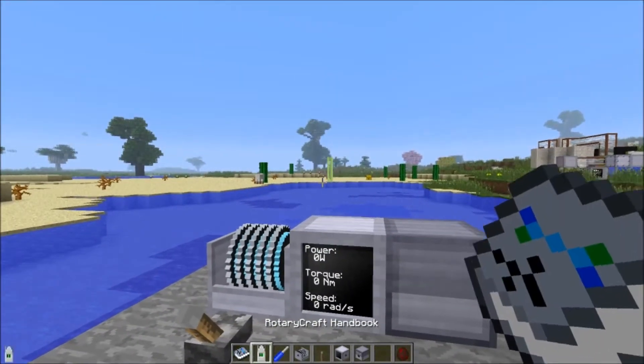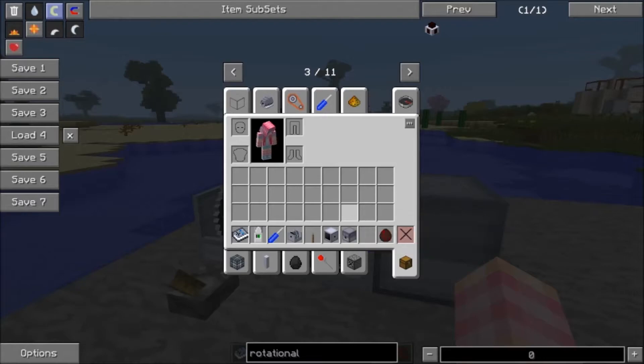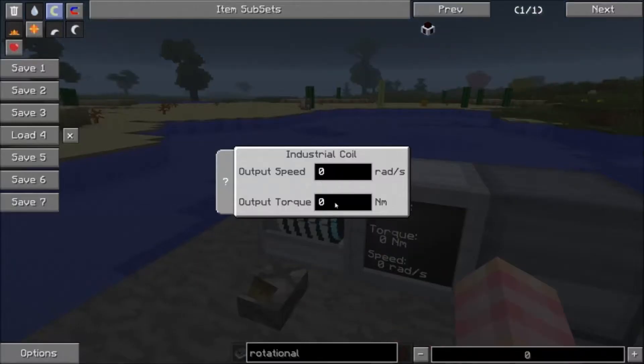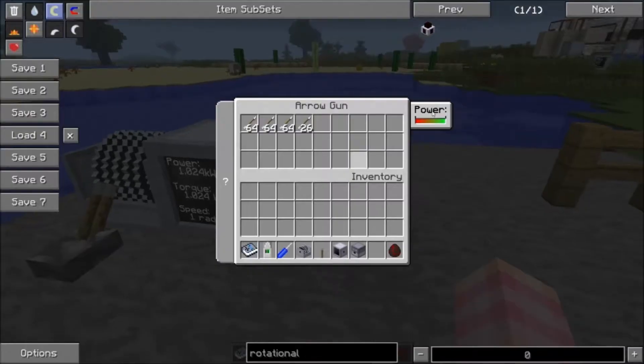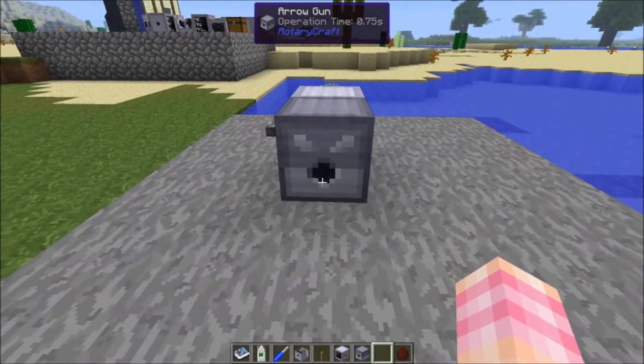At the very minimum, the arrow gun requires 1024 kilowatts. So you could give it 124 newton meters at one radian per second and that gives you enough power. If you step in front of it, it's going to shoot you.